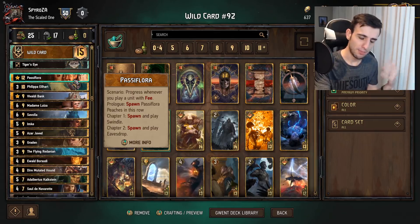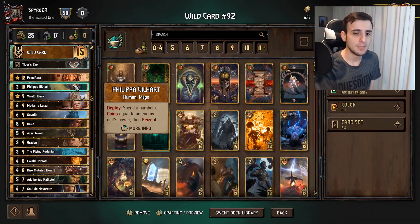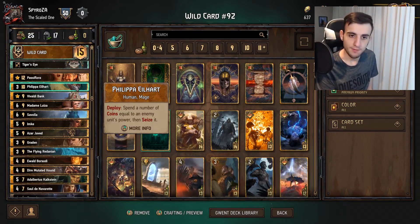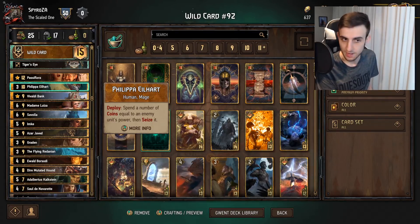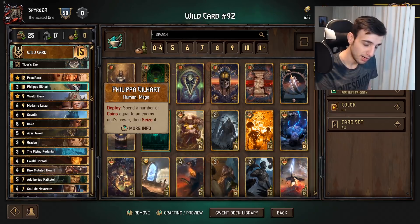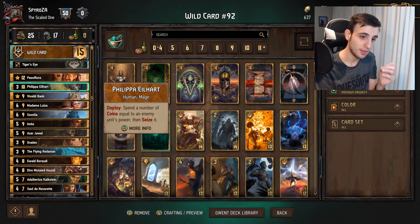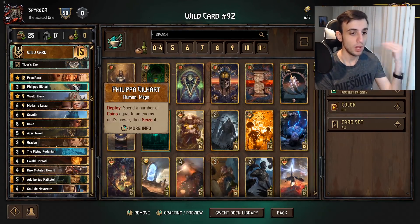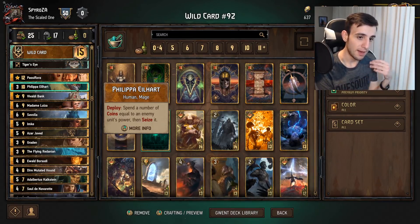Next we have Philipa Alhart: Spend a number of coins equal to an enemy unit's power, then seize it. So if you have five coins in your bank you can steal a card up to five points. If you have nine coins and your opponent has a nine-point unit on the board, you can spend all your coins and steal it. Very, very powerful — and great synergy because if you steal an opponent's engine, you deny their engine while gaining one of your own. Ideally this card is used to steal opponent's engines.